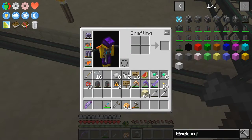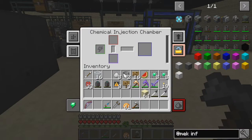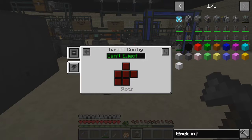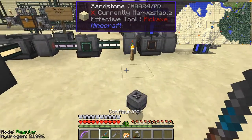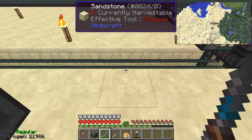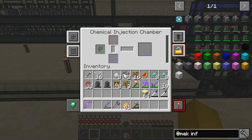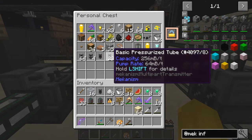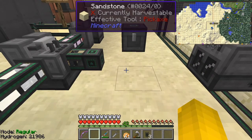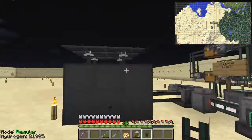Now we've got the chemical injection chamber. I put it down here — let's look at the interface. For the gases, it can accept them on all sides, which is fine. There's not much to configure; it's just like the enrichment chamber and the purification chamber. We put it down here, set it to be active on a high signal, and then connect some mechanical pressure tubing — two pieces will be enough — bringing that into this machine. Then remove the two signs we no longer need.